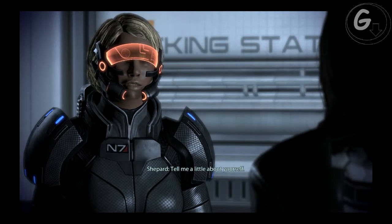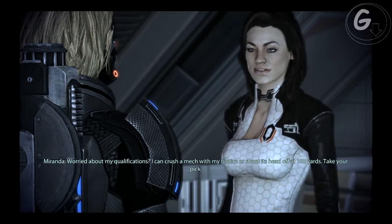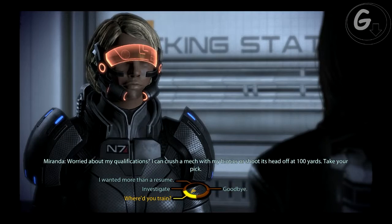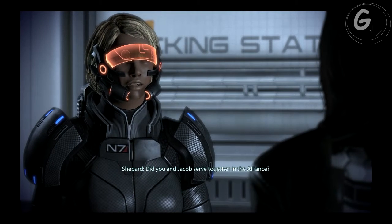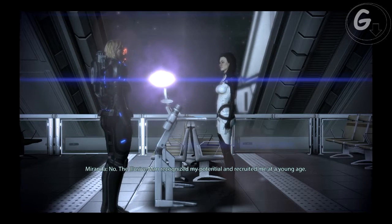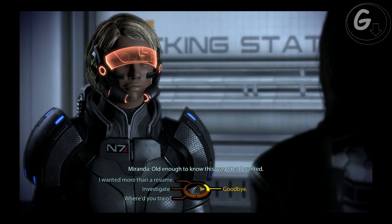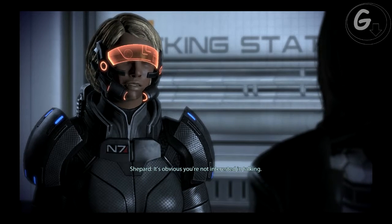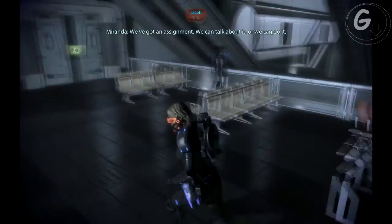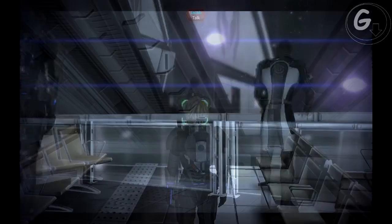Miranda, tell me a little about yourself. Worried about my qualifications? I can crush a mech with my biotics or shoot its head off at a hundred yards — take your pick. Did you and Jacob serve together in the Alliance? No — the Elusive Man recognized my potential and recruited me at a young age. How old were you? Old enough to know this is what I wanted. It's obvious you're not interested in talking — we've got an assignment, we can talk about it or we can do it. That's exactly the line that gives you a clear vision of who she is.